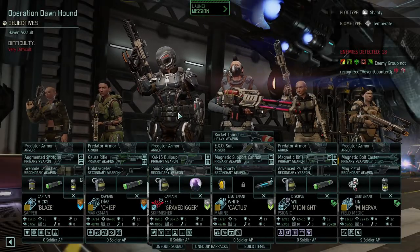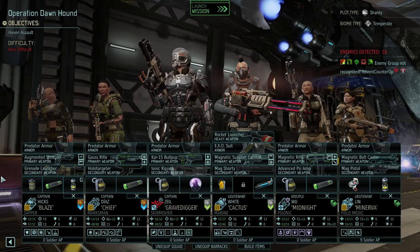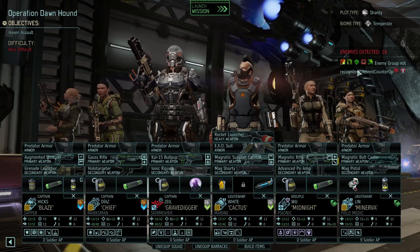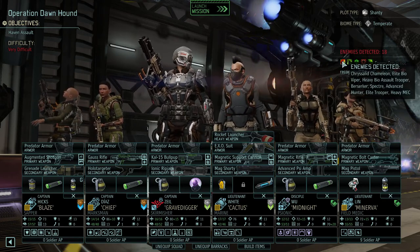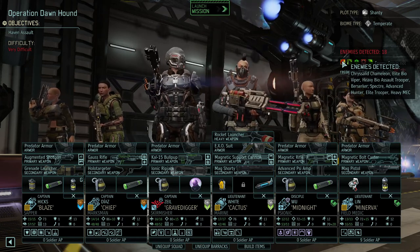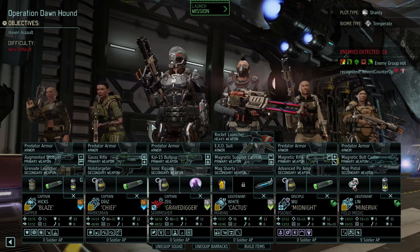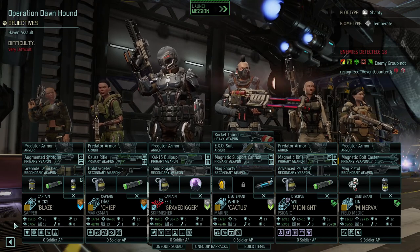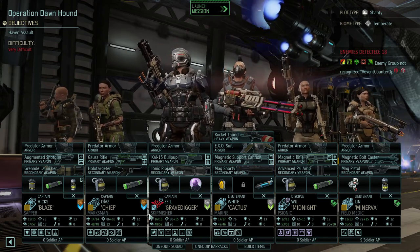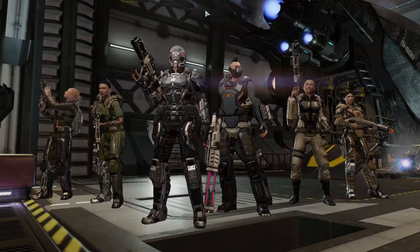Welcome back folks, we are heading into a mission - Operation Dawnhound. It's a Haven Retaliation on Very Difficult. We have a bunch of enemies: Critical Chameleon, Elite Bio Viper, Heavy Bio Assault Trooper, Berserker, Specter, Advanced Hunter, Elite Trooper, Heavy Mech, and something that's not recognized. We're bringing out our Sapper Blaze, Marksman Chief, Skirmisher Gravedigger, Marine Cactus, Psionic Midnight, and Field Medic Minerva.